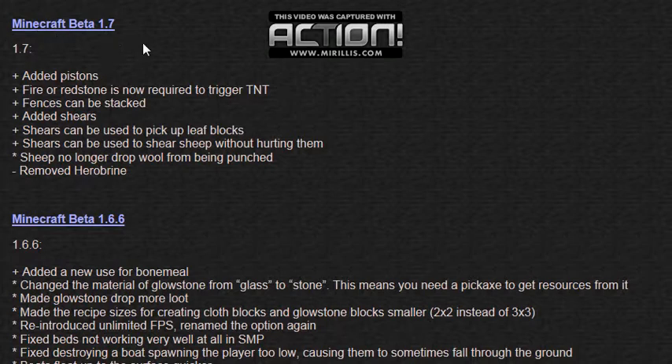The next update will be Minecraft Beta 1.7. If you have pistons, you need redstone or fire to trigger TNT or switches. Fences can be stacked. Shears are added, and then it just says what you can do with shears.